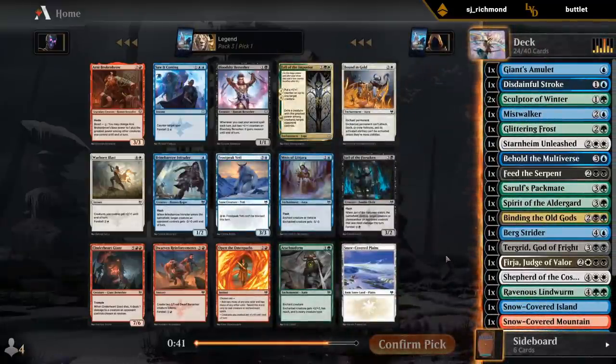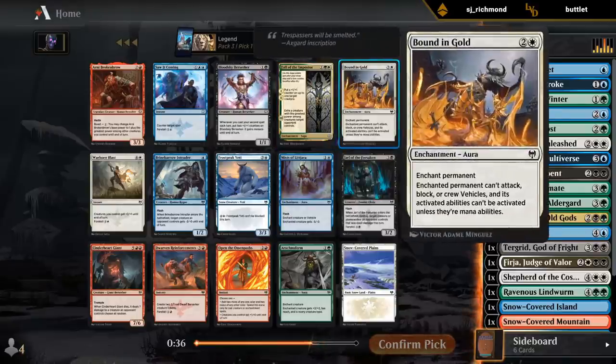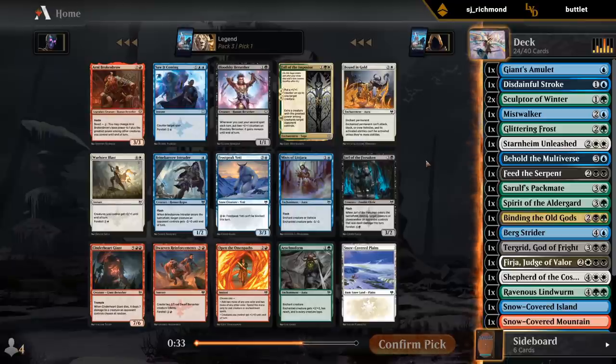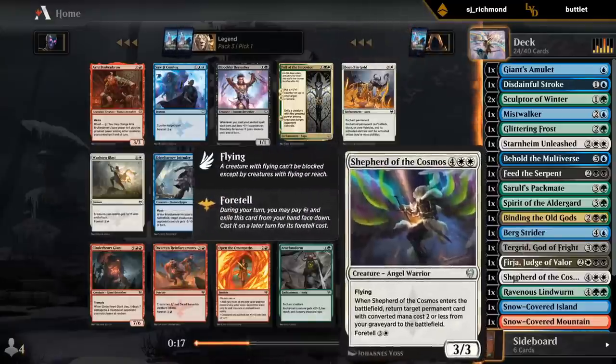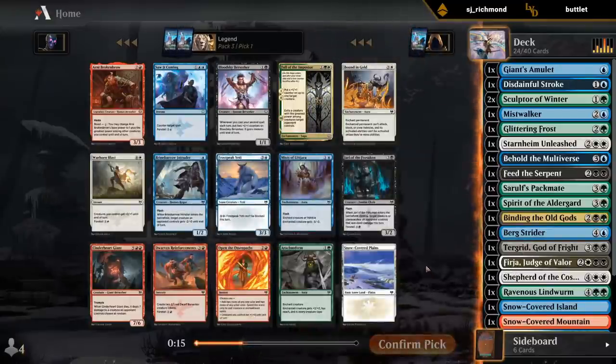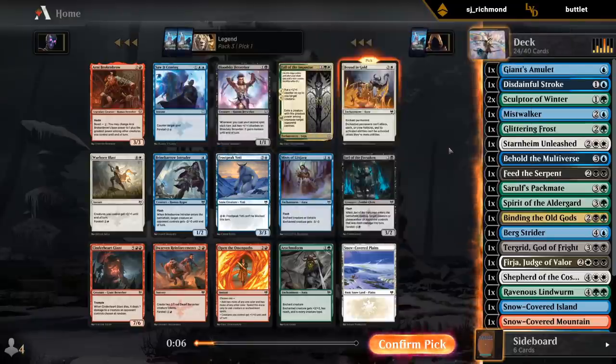Last pack - not incredibly exciting. We could splash a Fall of the Impostor, although I think I would rather splash Bounding Gold at that point. Snow-Covered Plains not really a priority. We do need to pick up some more creatures, but the plan of just ramping into removal and big creatures is also not a bad one. I think I like Bound as just a cheap removal spell. We're not going to be double-spelling very early to turn on Berserker, so it doesn't really fit our gameplan.